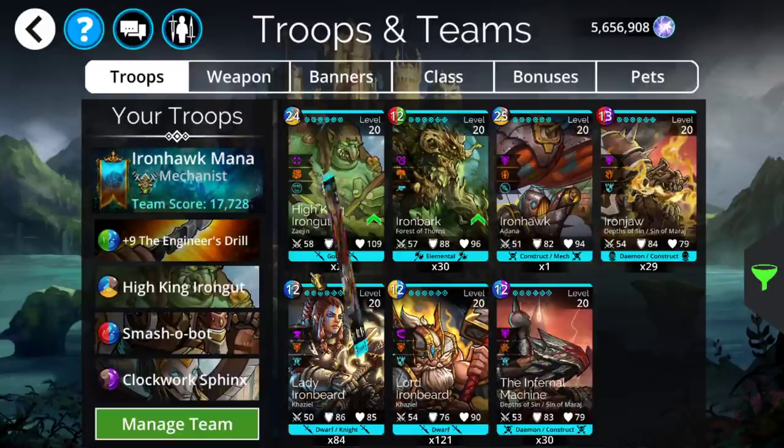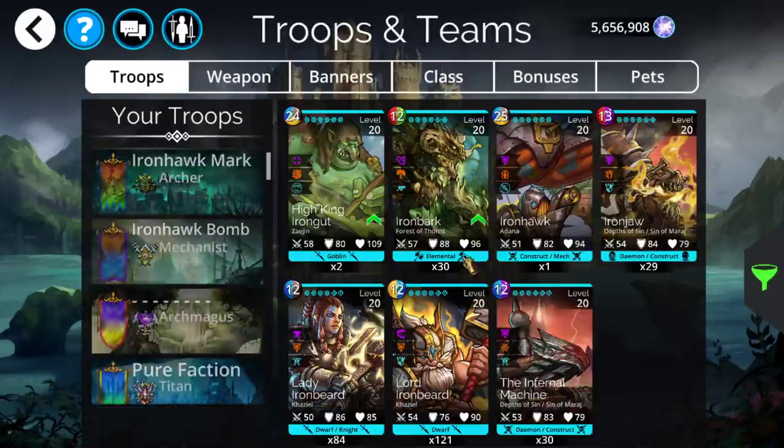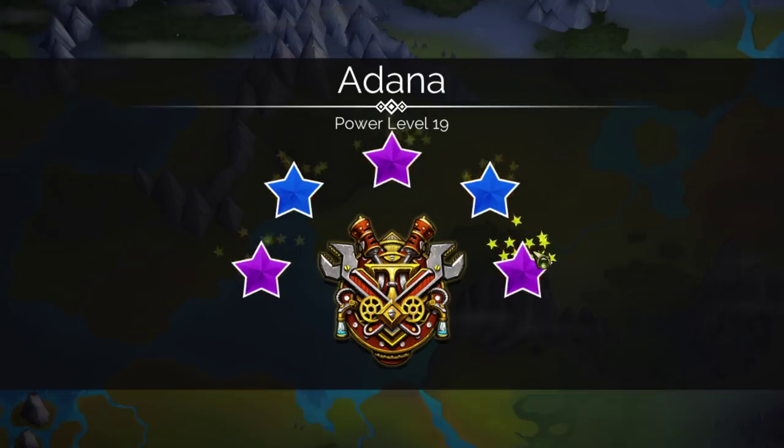Let's go slot Ironhawk into all these teams and see what this thing can do. We already have some teams built up, and we'll be messing around with a few more throughout the weekend. Let's see what we can do with first impressions and go straight into PvP. Also, Ironhawk gives a star to Adana.